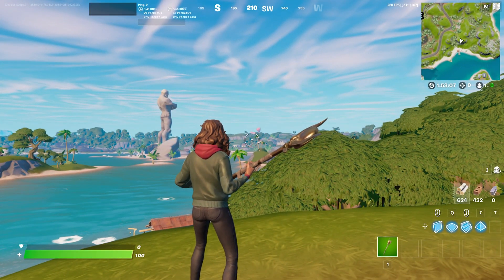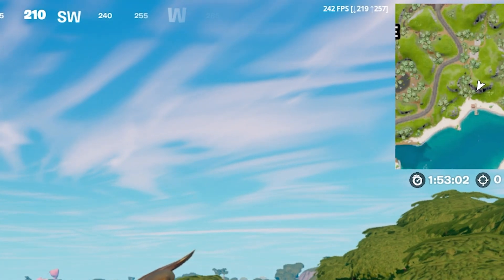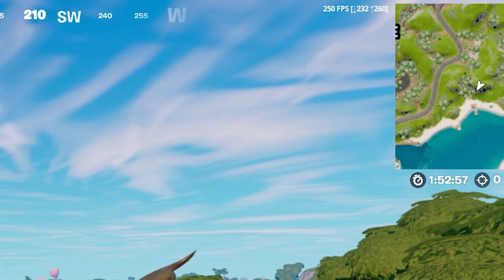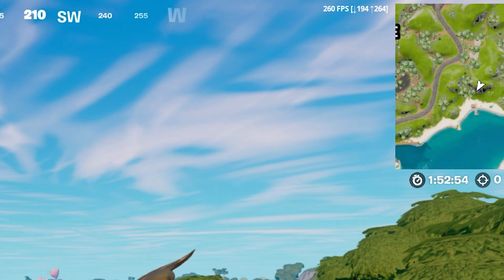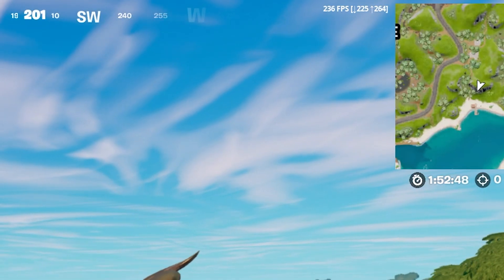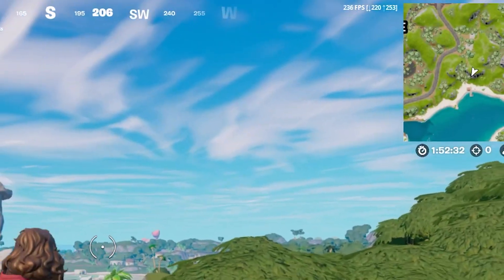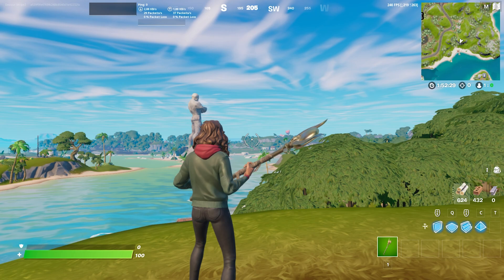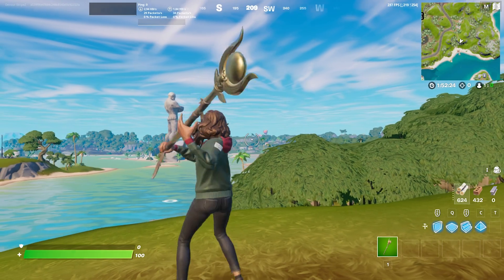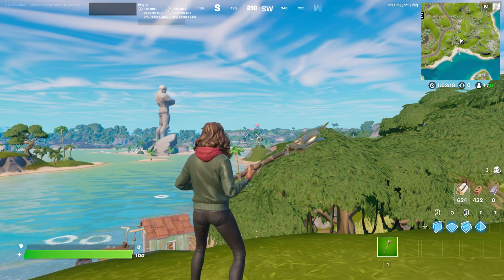Now let's take a look at the FPS count after installing the new driver and compare it to what we had before. Looking at the left counter showing minimums, it's all the time above 200 — around 228, 227, 229 — with some small freezes here and there since it's Fortnite after all. Looking at the highest FPS on the right side, it's always above 260 to 270, even hitting 278 at one point.